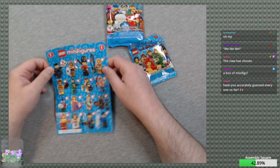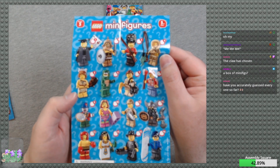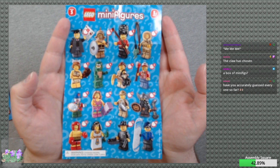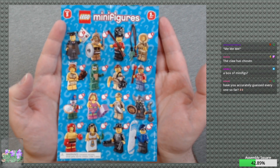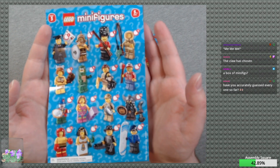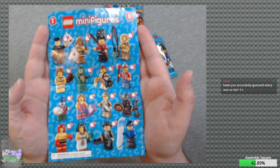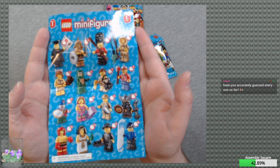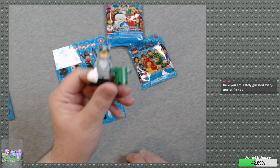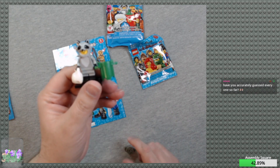A little bit of glare there. Camera doesn't really want to focus, but you can kind of tell — we built this one last time. Yes, we've done two and I've accurately guessed them both so far. I need to be faster about it because it threw me off. So this is what we had last time in Series 22, and what was throwing me off was the trash can, because I didn't realize that was in there.